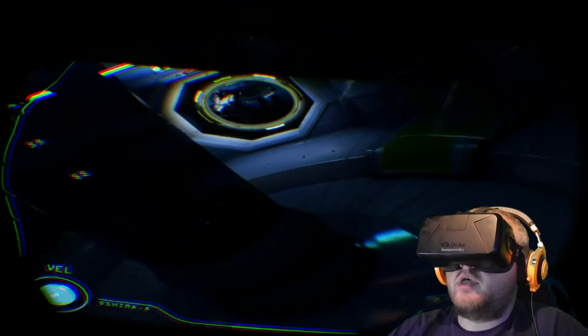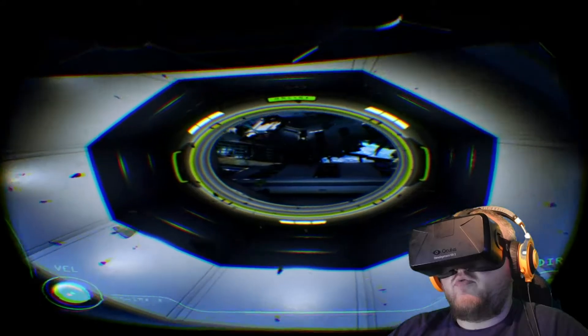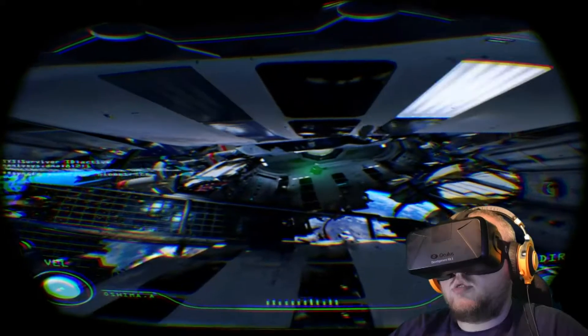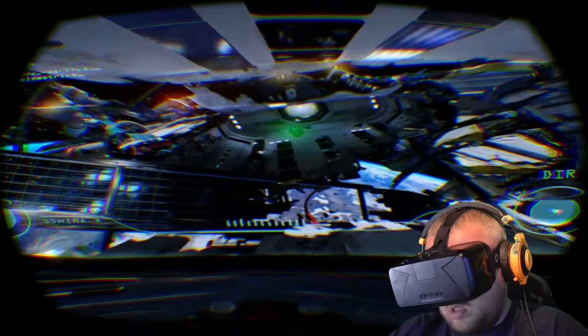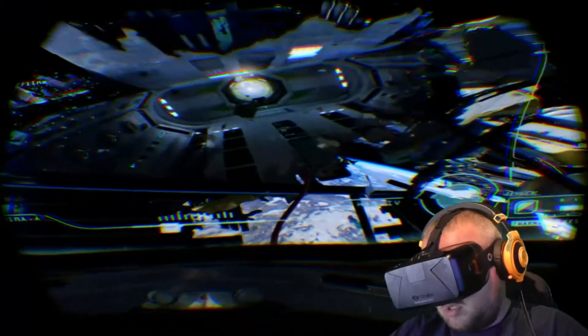I keep wanting to use my head to turn to look, but I can actually lean forward and backward in the helmet too. Oh, that is so good. Okay, so we need to ascend and roll a bit. There we go. Let's descend a bit. That bit just flew through the helmet to me — it didn't bounce off like it should have.